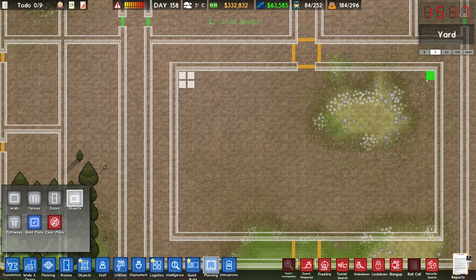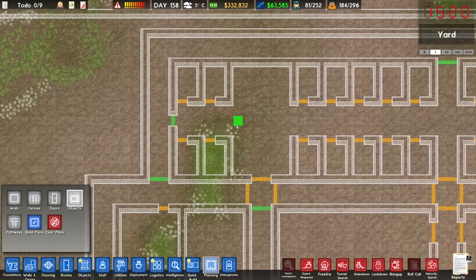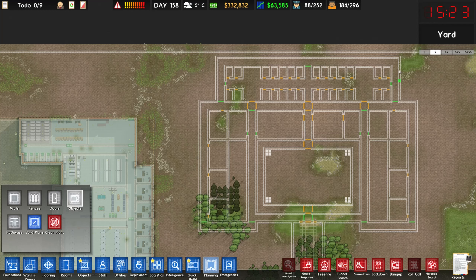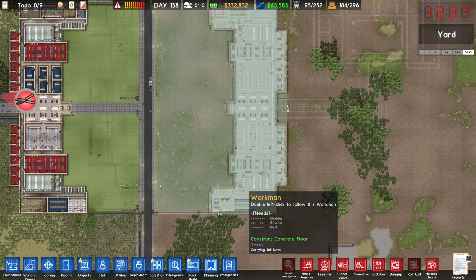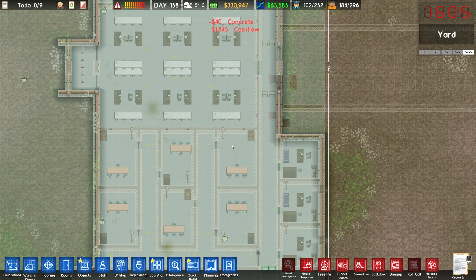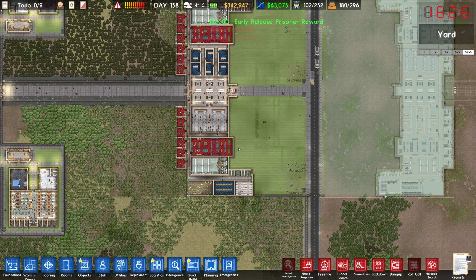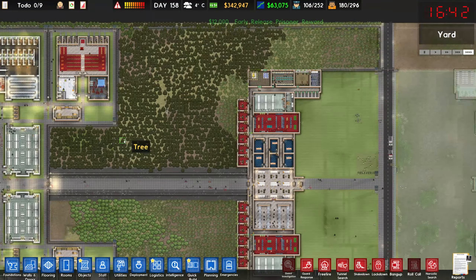I might put guard towers in the corners of the yard, which is the only outdoor space they'll have. We have open spaces where I might put armed guards. We have plenty of space for guards and staff to walk around safely. It's just a matter of getting this place built first — the building itself hasn't actually gone up yet, they're still working on it, but that's fine.